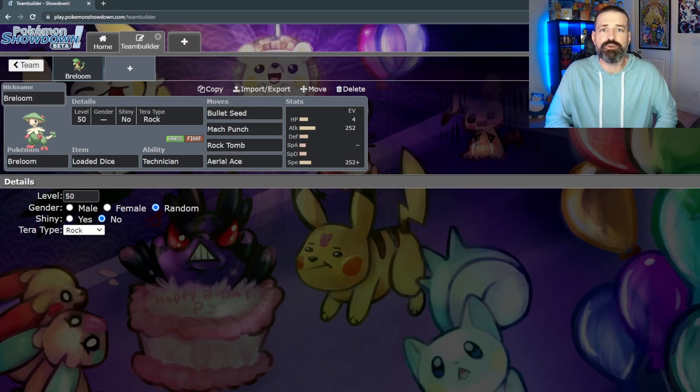Along with those weaknesses, we do have four resistances now: normal, fighting, poison, and flying. Three of our original four weaknesses have now become resistances. So the first move that goes into Breloom after we terastalize might end up being a not very effective move, creating the opportunity for you to get ahead and get the upper hand in battle.